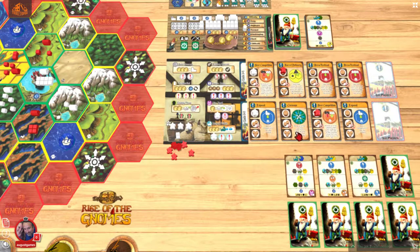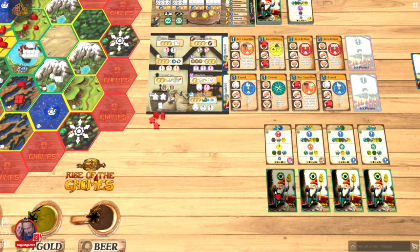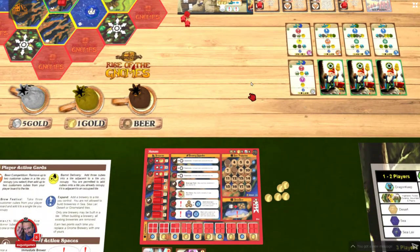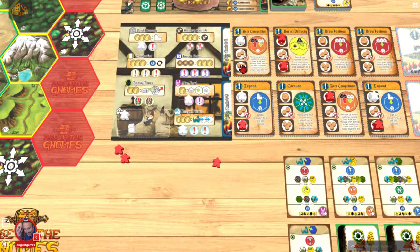I have four, they have four. I think I'm going to go ahead and take this spot. They're going to take the other build — just leaving me nothing but expensive builds, so I'm going to have to do this. They take the build brewery space, which won't make too big a difference. I'm actually going to take the second build here. I have one, two, three, four and they have one, two, three, four.